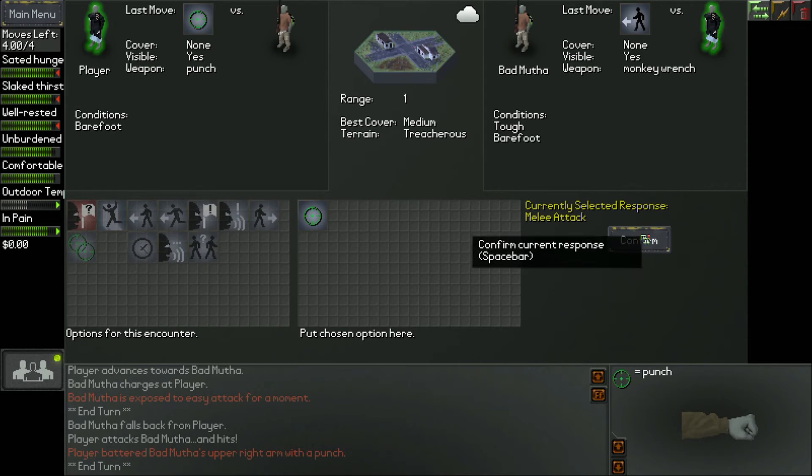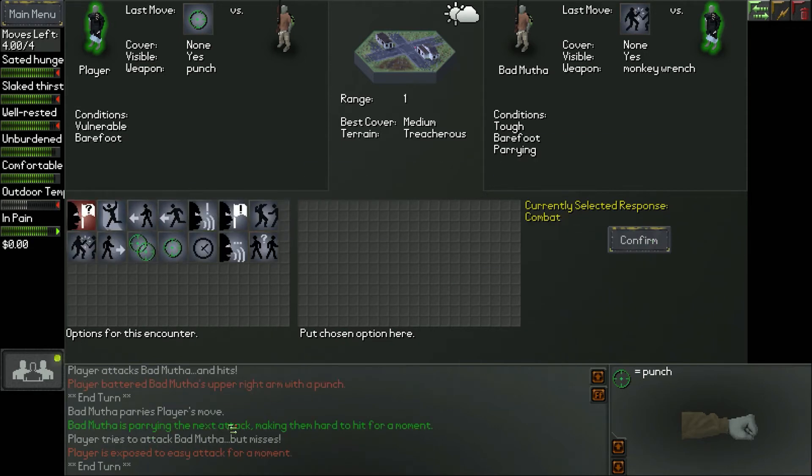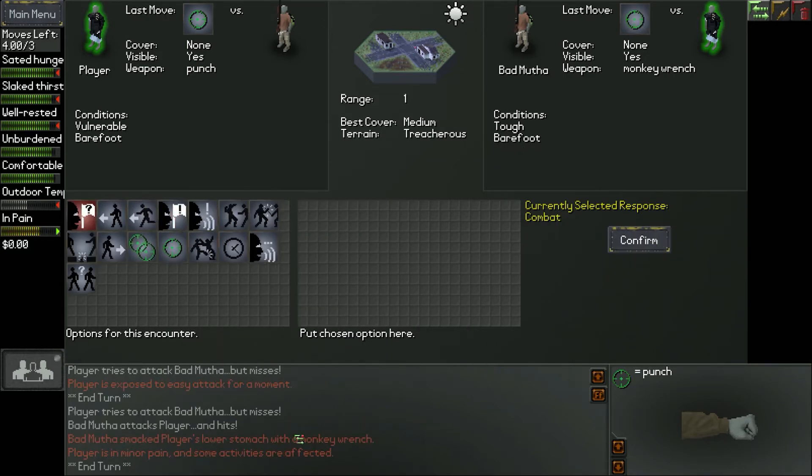He didn't hit us — let's melee again. We missed. We're going to keep hitting on this guy. Our lower stomach got punched.